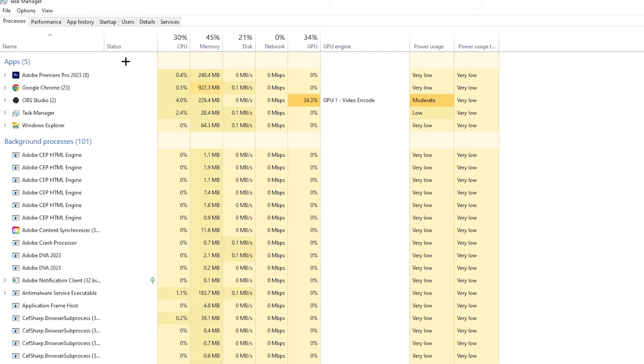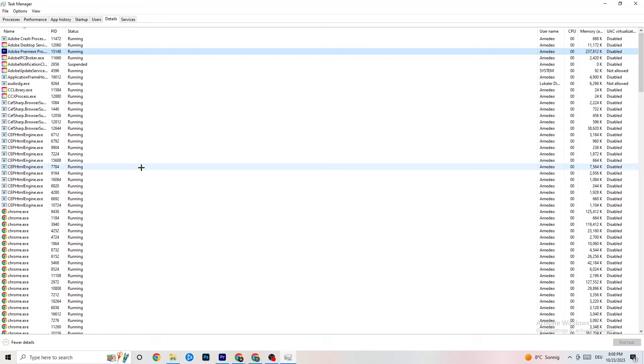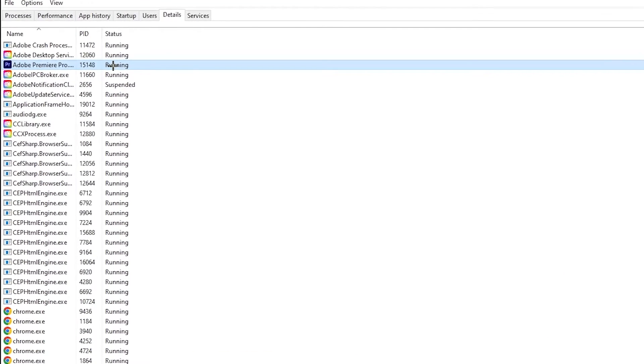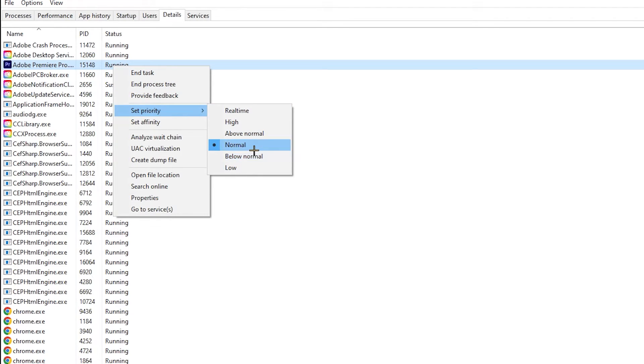Repeat that for every program showing high CPU usage — you'll see them highlighted in darker yellow or red. Next, go to the Details tab in the top left corner and search for your game. Right-click it, hit Set Priority, and set it to High or Real Time — check which works better for you. Hit Apply and exit.